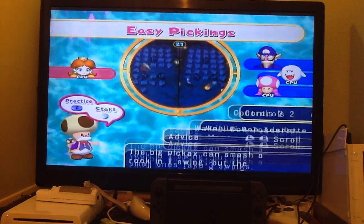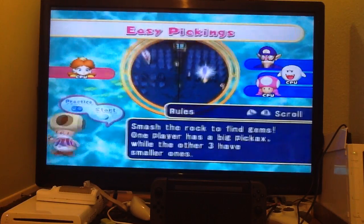You just move the left thumbstick and press A to swing. The big pickaxe — I just said that, Toadsworth!